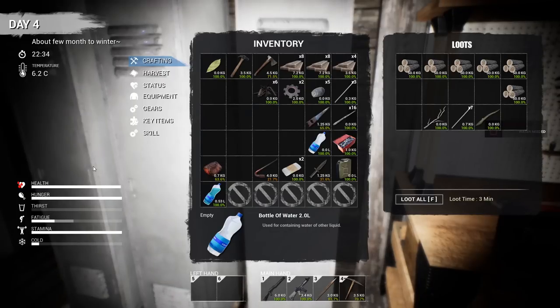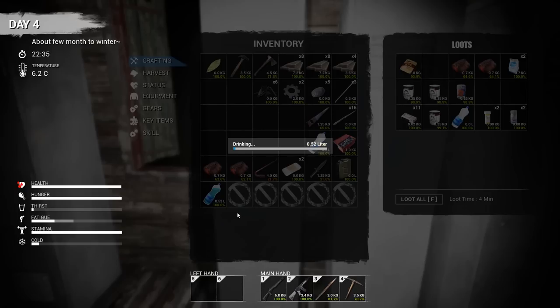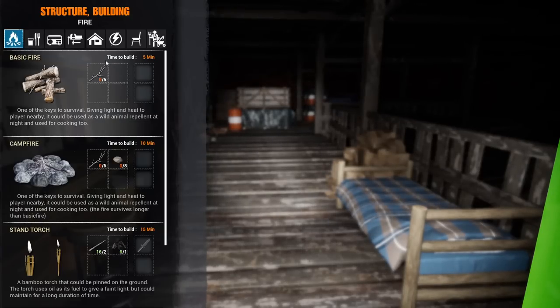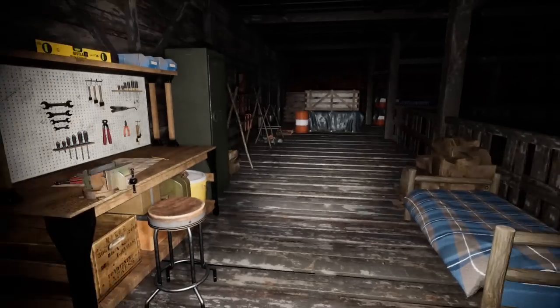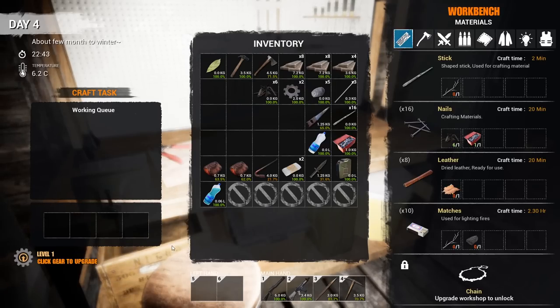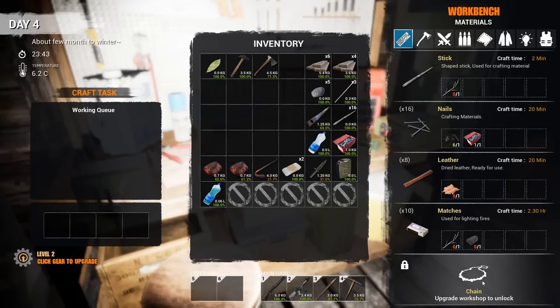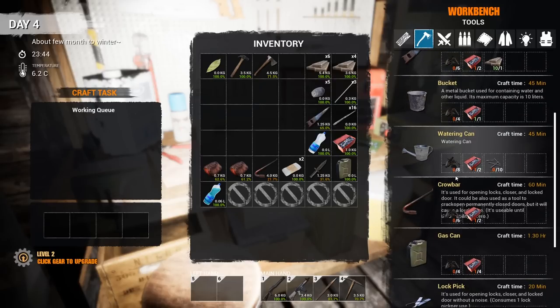We're going to need water — thirst is going to be a real problem. I don't remember how to make clean water... we need a water purifier, which means we need a bucket. We won't have the metal scraps for that right now, so we'll make it when we get back. First things first — let's upgrade the workbench. Workbench is now upgraded. We can't make the chain yet, but we can see new recipes available.